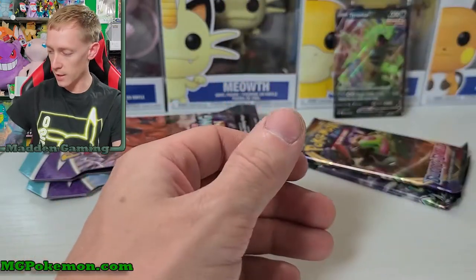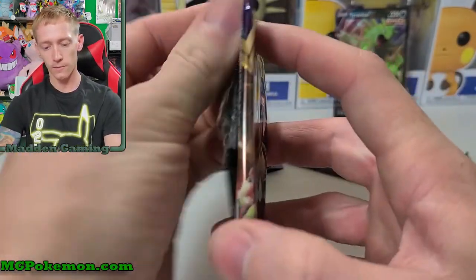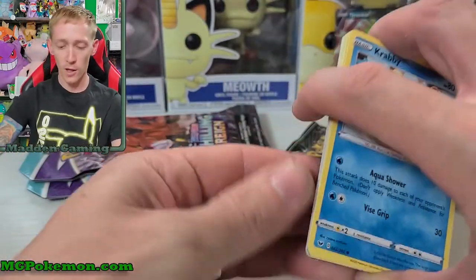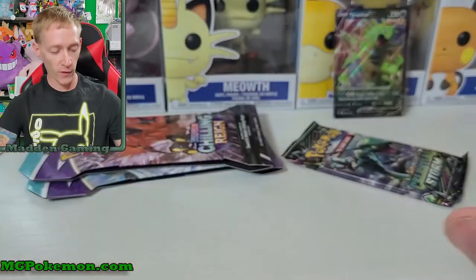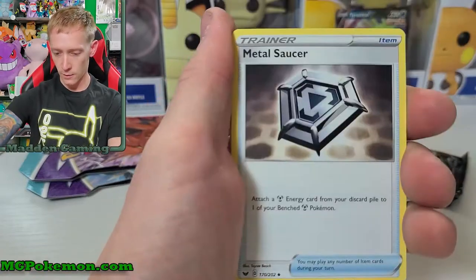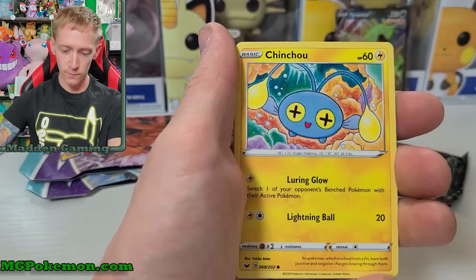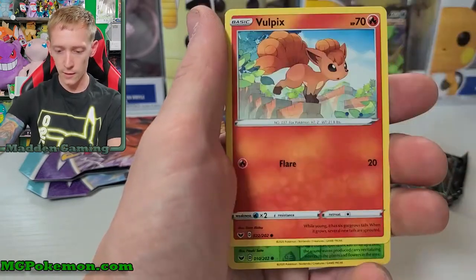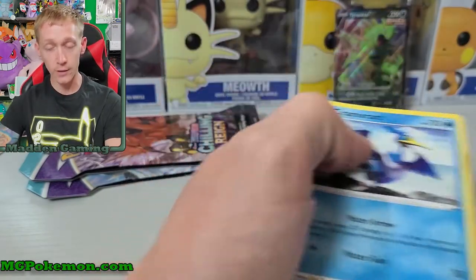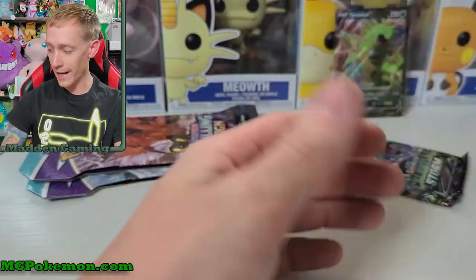Let's move on to our base set Sword and Shield pack. So far we've got one pull out of the V Striker tin plus the promo, so it's not looking great - those things are, I want to say, 25 bucks. Metal Saucer, Salazzle, Hitmonlee, Crabby, Chinchow, Ball Guy's Nickit, Vulpix reverse holo, Grookey, and a Cramorant non-holographic. Again, not doing great today - we've had one hit out of our first four packs.